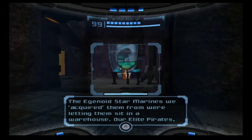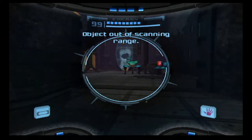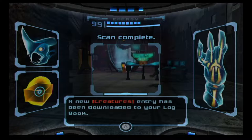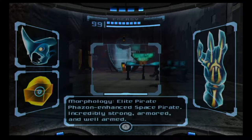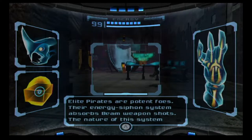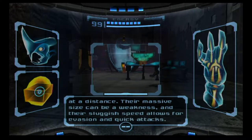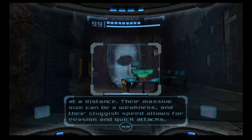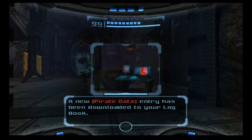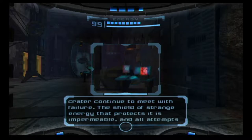Force field engaged — deactivation required for access. A shipment of military grade plasma artillery is en route to Tallon 4. Morphology: Elite Pirate — phazon-enhanced space pirate, incredibly strong, armored and well-armed. Elite pirates are potent foes; their energy siphon system absorbs beam weapon shots. The nature of this system makes them vulnerable to concussion-based weapons. The elite pirate is effective in close combat and at a distance; their massive size can be a weakness, and their sluggish speed allows for evasive quick attacks.